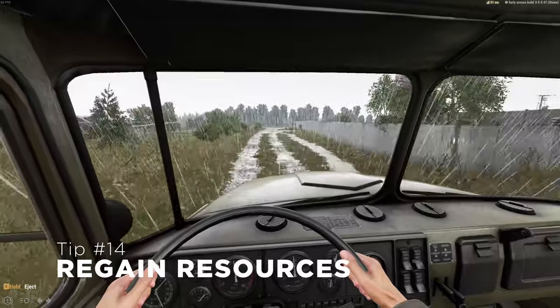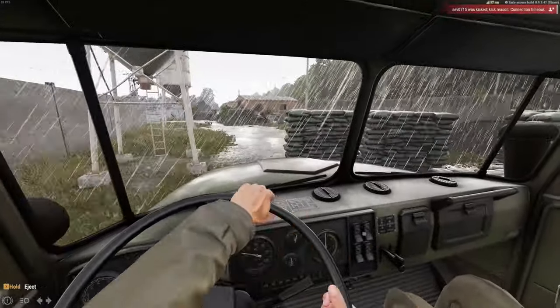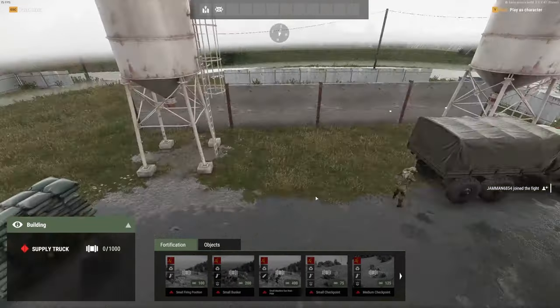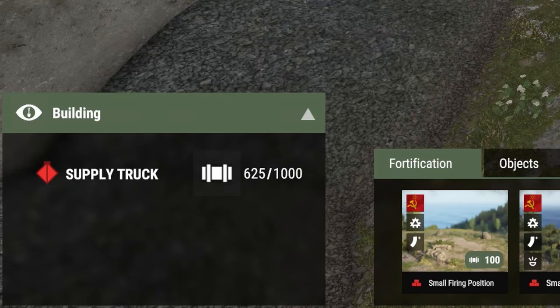If you ever come across an enemy fortification blocking access to a resource or that needs to be destroyed, do it with the supply truck. All you need to do is drive your supply truck within range and delete the objects in question. Doing so also deposits those supplies back into your supply truck, allowing you to reallocate those resources elsewhere.